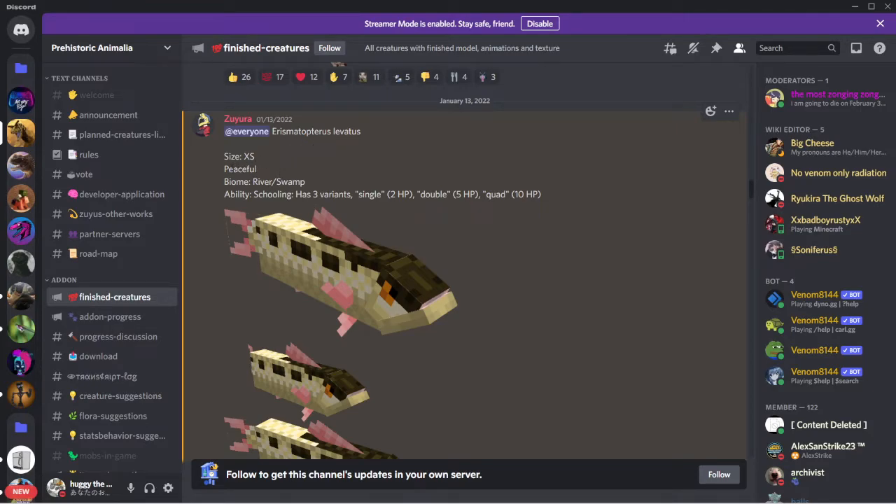Aristomaterpterous: size extra small, peaceful. Biomes rivers and swamps. Ability schooling - has three variants: single, 2 HP; double, 5 HP; and squad quad, 10 HP.